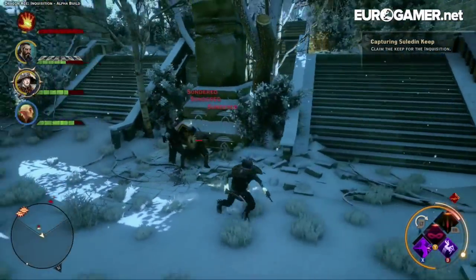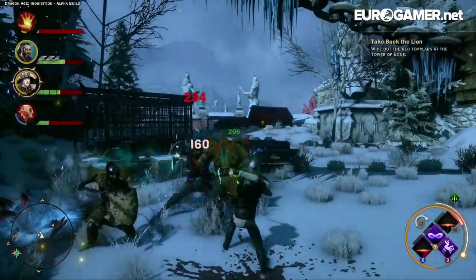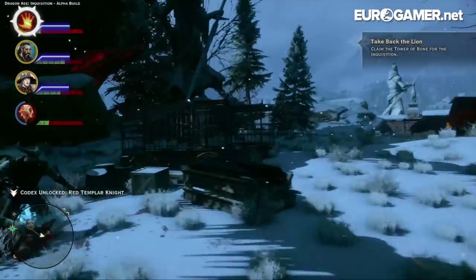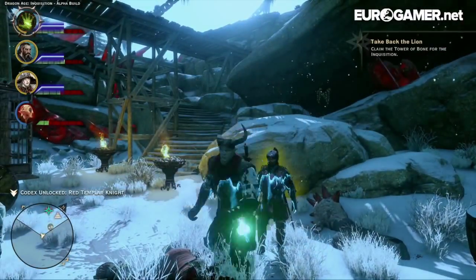You'll also need to keep a close eye on potions. They work a bit like Estus flasks in Dark Souls in that there are a finite amount to share between your party members, and you replenish your supply at any of the camps you set up throughout a region.